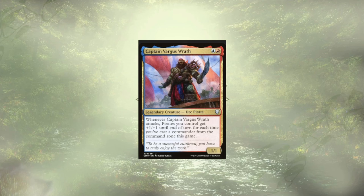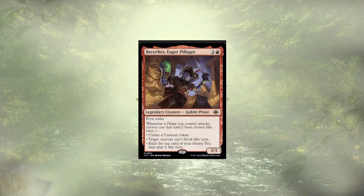Captain Vargasrath is here for the late game, when we may have needed to recast our commander a few times. When they attack, all of our pirates are getting a big boost for each time we've cast our commander, acting as a nice pirate lord. Breach's Eager Pillager is putting in some work to ramp us, lower the defense of an opponent, and give us an impulse draw. They don't have to be part of the attack that triggers this — they just have to be on the board — and we're happy to let them take us straight to value town.